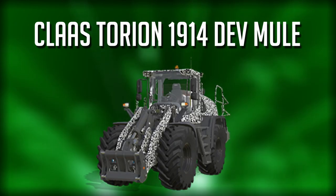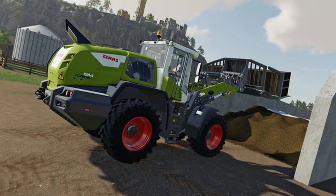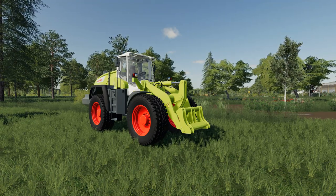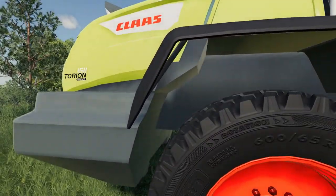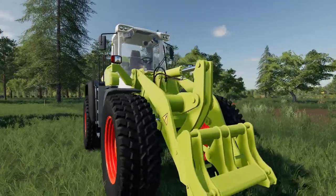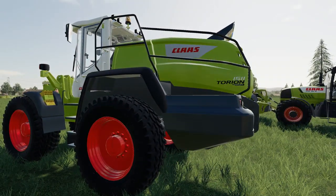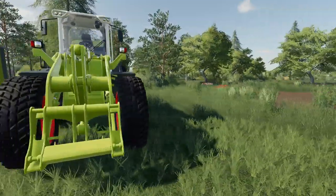Also in the pre-order bonus is the Torian 1914 Deb Mule wheel loader in traditional Kloss colors. We don't have this exact model as a mod, but we do have the Torian 1511 — a little less power but a front wheel loader that is Kloss branded. Very similar, though the mod only comes in Kloss colorings with no other paint schemes.